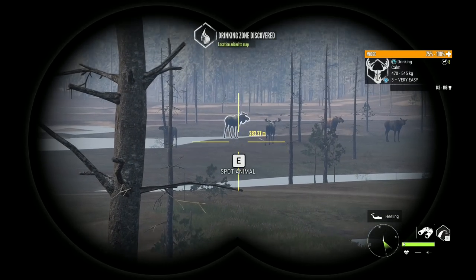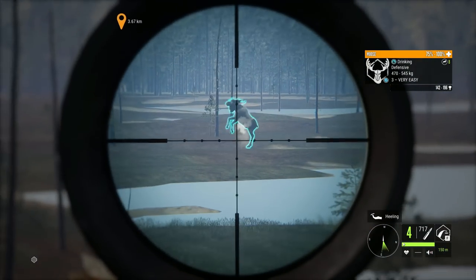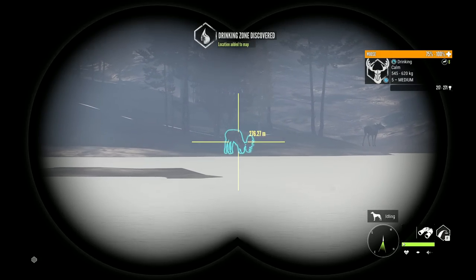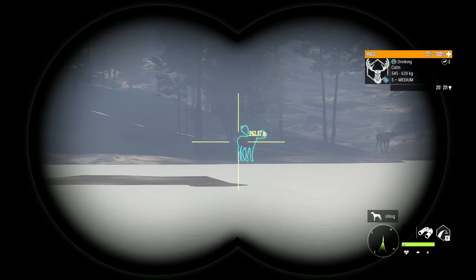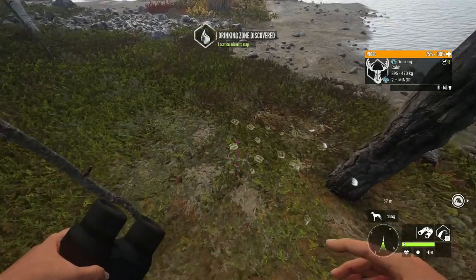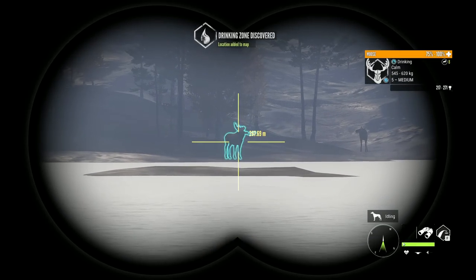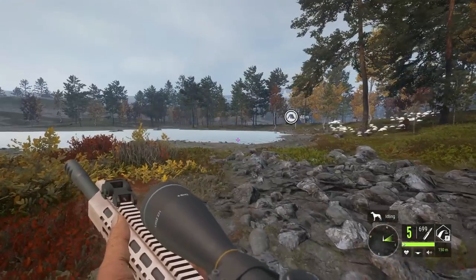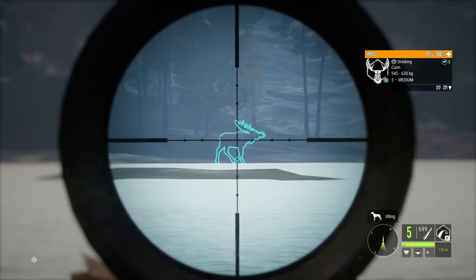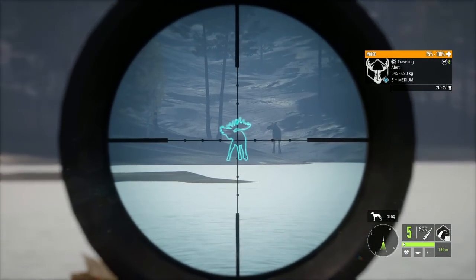Now we start our search for moose. We do have a few of them out here — nothing too crazy — and I think we'll take out this guy as he seems like the best one and the easiest considering he's away from the rest. We're going to have to blast this one since I don't have a stand set up over here, and hopefully it doesn't delete any zones. Let's get him to stop so we can make the shot — that should do the trick.